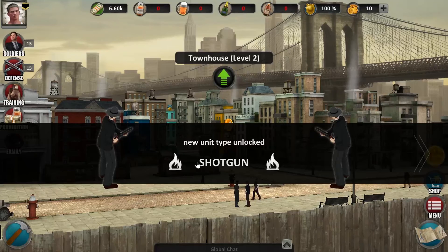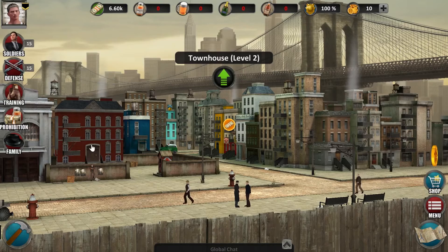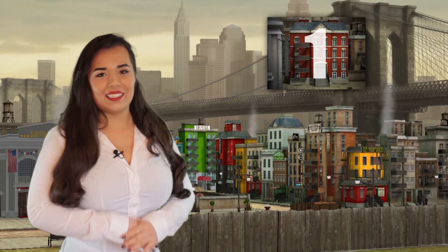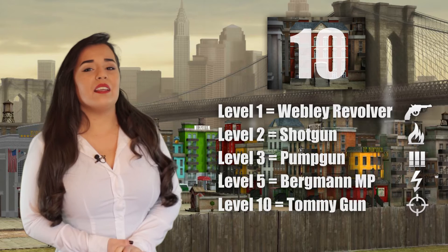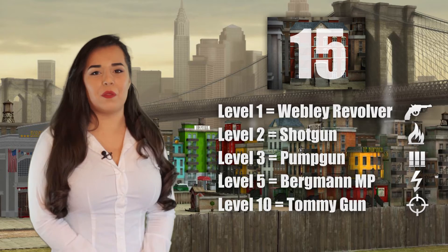I just unlocked a second unit type. There are six different unit types in the game and you can unlock them all by continuing to upgrade your townhouse. Townhouse level 1 unlocks the Webley Revolver, level 2 the Shotgun, level 3 the Pump Gun, level 5 the Bergman MP, level 10 the Tommy Gun, and with the townhouse at level 15 you unlock the last unit type — the Colt M1910.